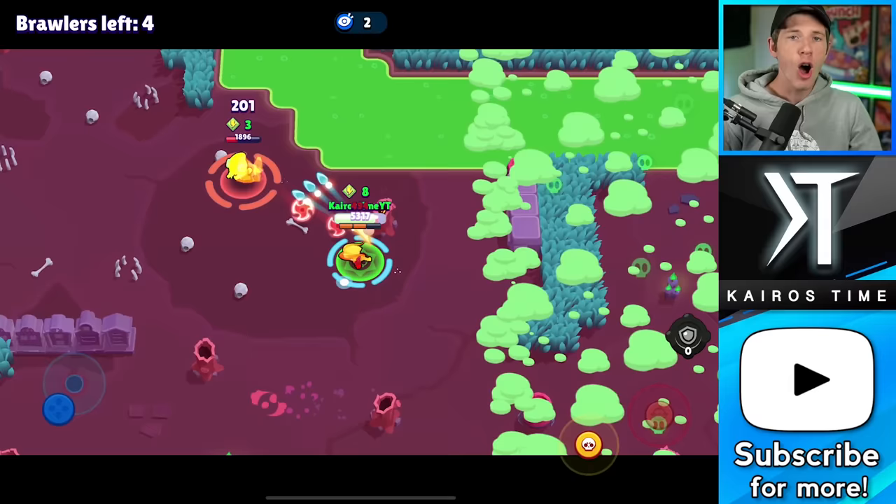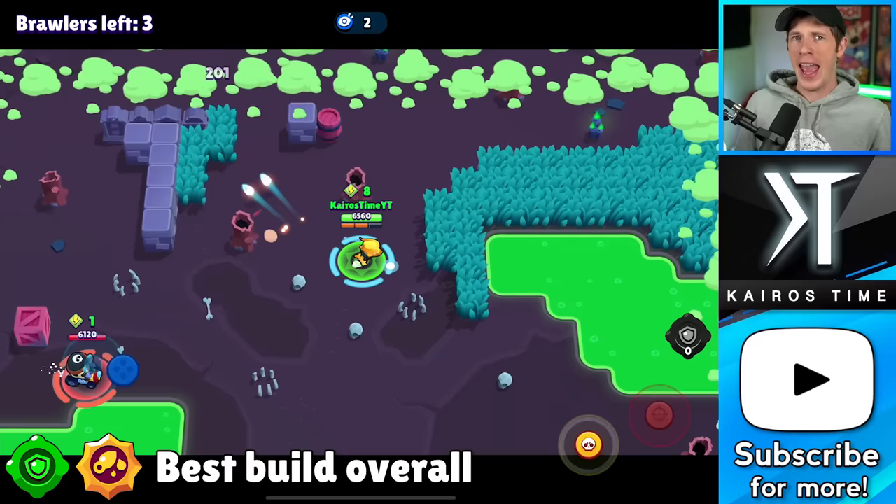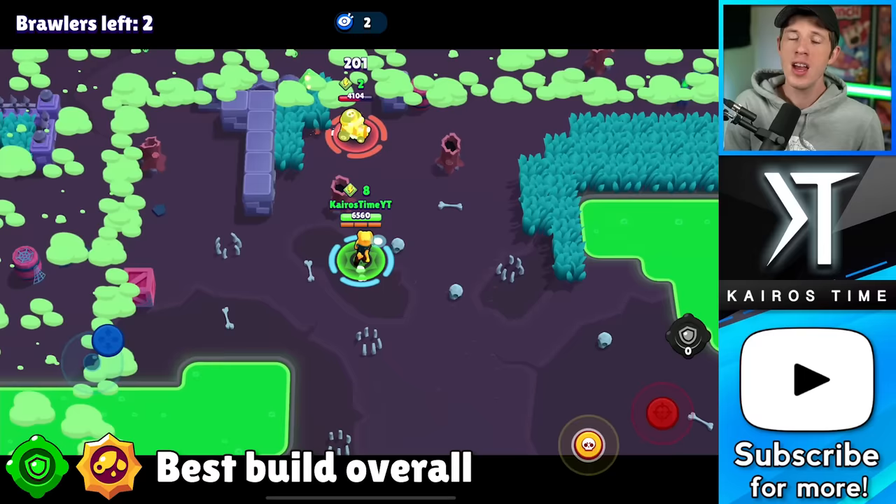If you can only choose between one star power and one gadget, you should go for the Extra Toxic star power. As for Crow's gadgets, I think you'd be better off going for Defense Booster. It's not ideal for 3v3 modes, but Crow isn't actually very good at 3v3 modes anyway. Crow is best played in Showdown, and that's where you should be pushing him most of the time, which is why I recommend the Defense Booster gadget.